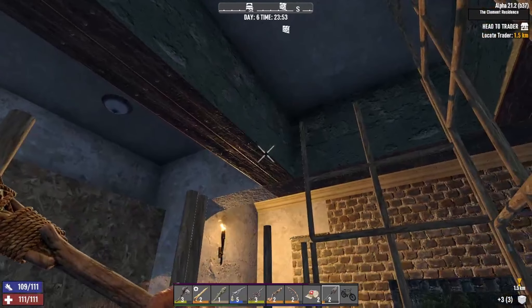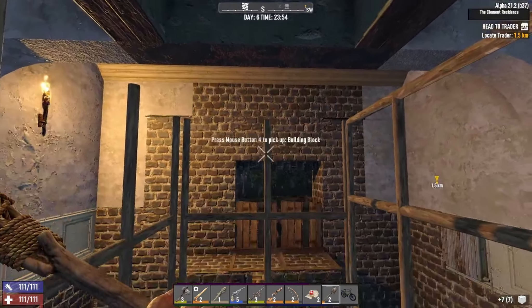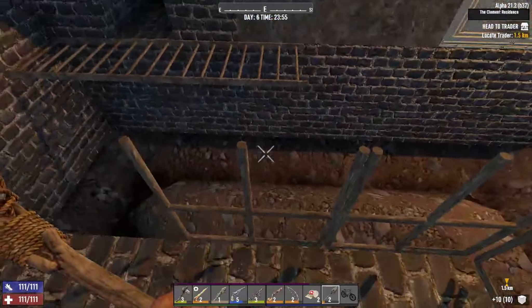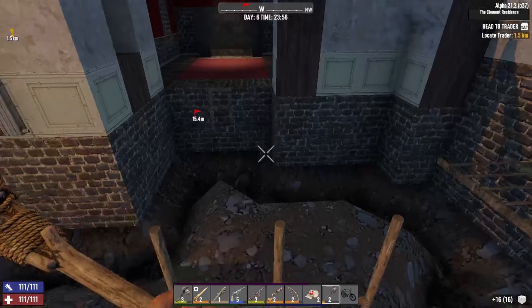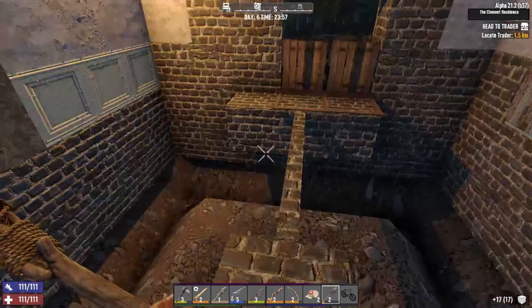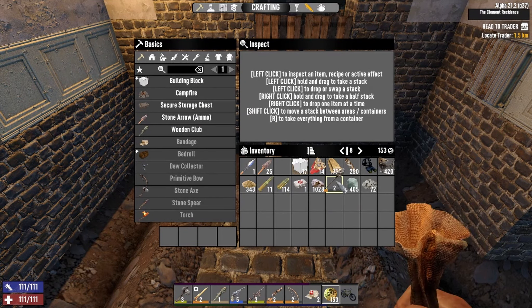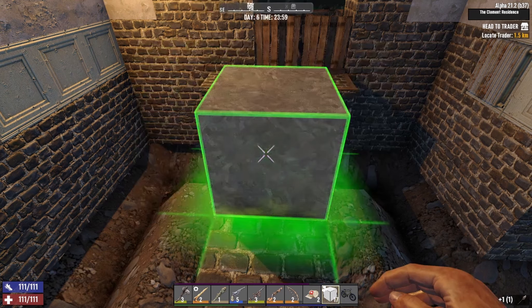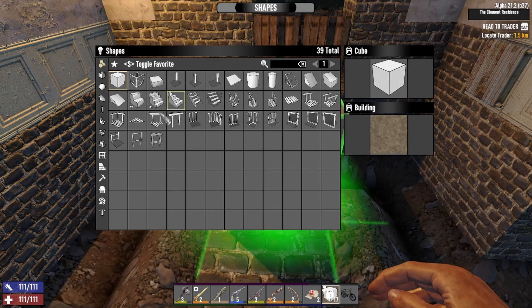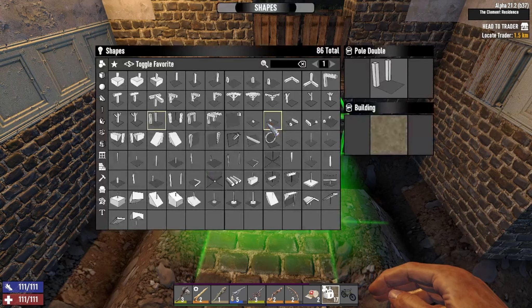I just wanted to show you guys what I'm going to end up doing here because these bars are not the best. Here's what we're going to do instead of putting up those bars. Let's get our frames, repair this while we're at it. What we're going to use is these bars right here — it's pretty simple how to use them. Let me do the rotation — there we go.